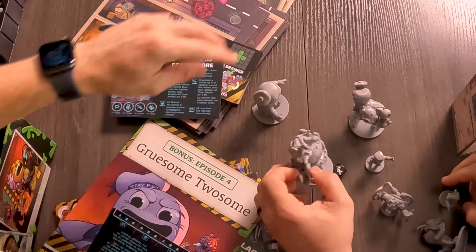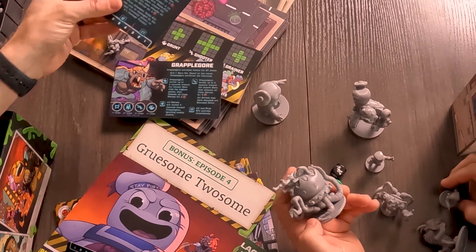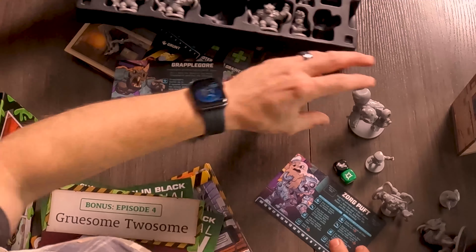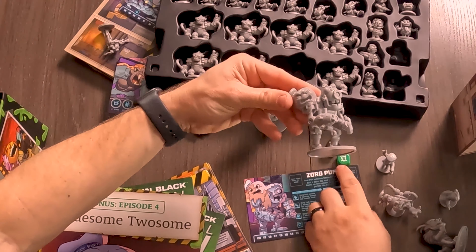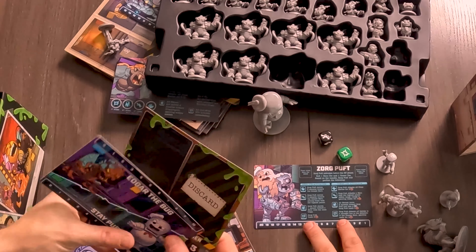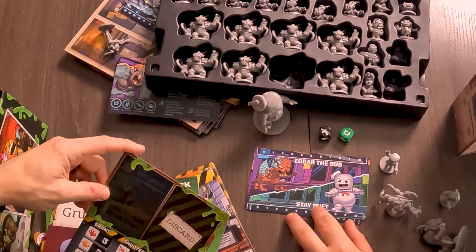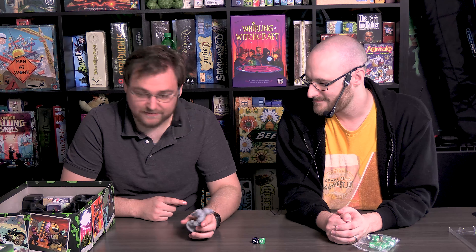The alien types include the Grapple Gore, the Tentakill, Zorg, and Puffed — which is like a Stay Puft crossover robot. That's funny. And Edgar the Bug — the Stay Puft head is on his shoulder. That's gross but cool.